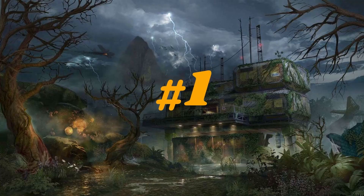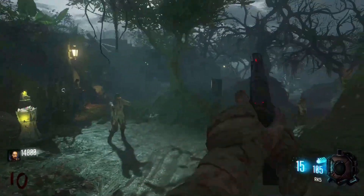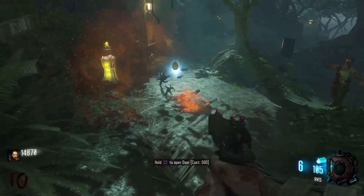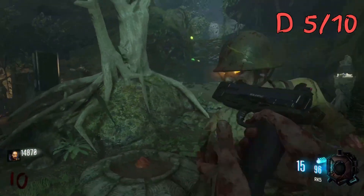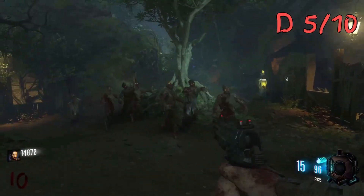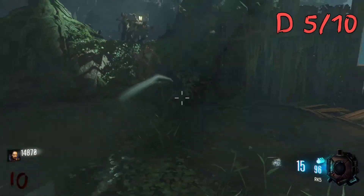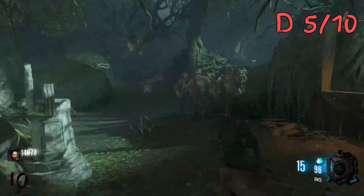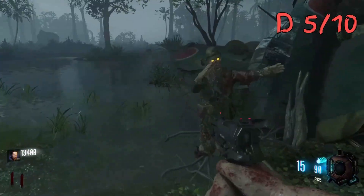Coming in at the number one spot - and the reason half of you clicked on the video - Zetsubou No Shima. With a difficulty score of 5, Zetsubou was a really good map to train on. Whenever a map essentially has a circle with some sort of pillar in the middle, I find the training really good, and Zetsubou had two of these spots along with somewhere you could jump off if training got too difficult. However, if you did use that out and jump down the waterfall, the game got a lot harder - trying to salvage the train after being pushed back into the water was a nightmare.